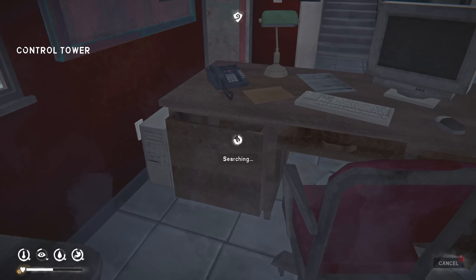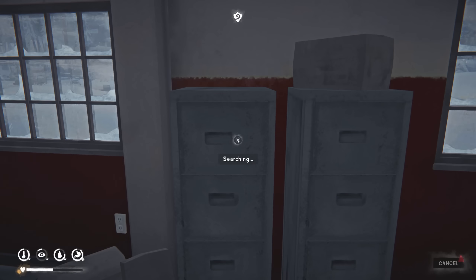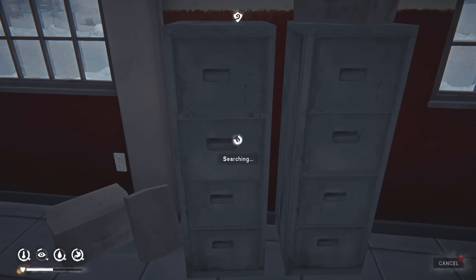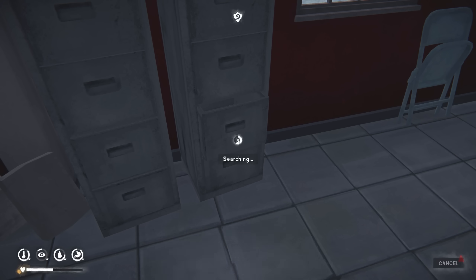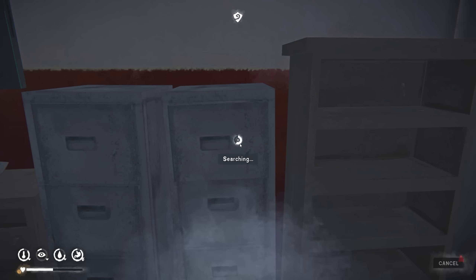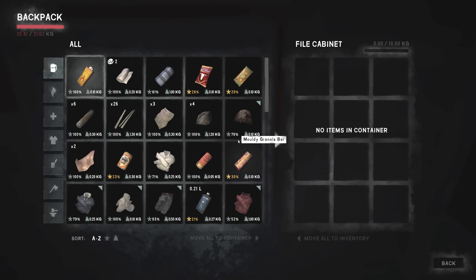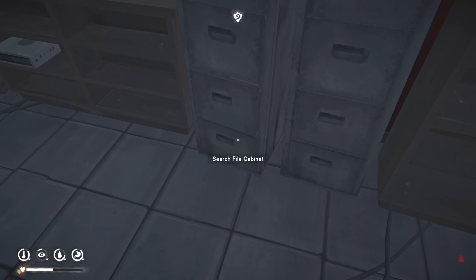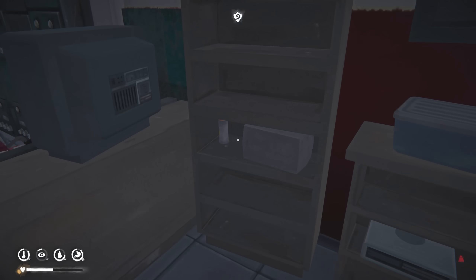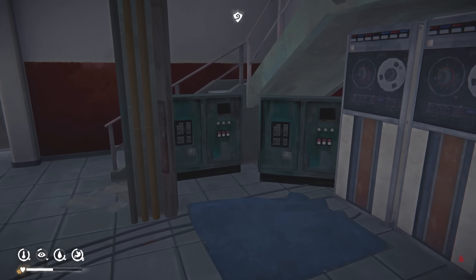Nothing here, nothing there. Let's check the drawers. Then we have all of these. On interloper you very rarely find things in these, but still worth checking — because even if you find something in one out of twenty, it's good. You'll find something to eat or if you're really lucky you'll find matches or something. So it's worth checking even if not likely. Nothing in any of them. And here — nothing either. Some cloth.